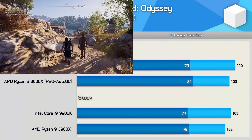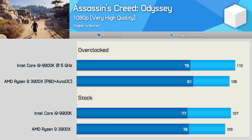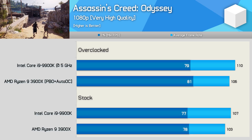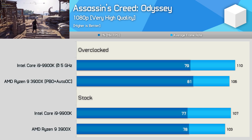Next up we have Assassin's Creed Odyssey, and this is another one of those titles where the Intel CPU is faster on average, but you'll never notice a 4% reduction in average frame rate when using the 3900X. That's particularly true given the strong 1% low performance of the Ryzen processor.